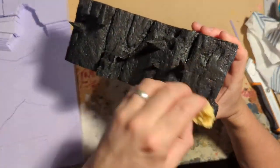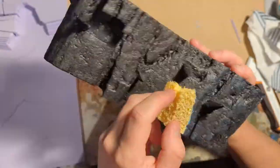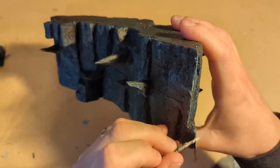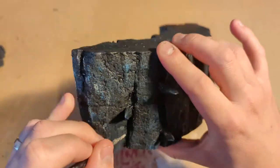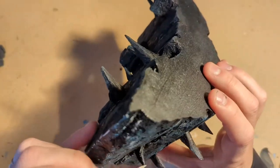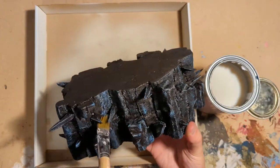Whilst that was setting I dry brushed some blue onto the main structures, to represent the snow and ice reflecting back up onto the black obsidian-like material. I then added white to the very edges of the areas where the light might catch, being careful to think about it coming in from the front of the cavern and from the top where the roof had collapsed. I used some lacquer to give it the shiny wet look that we see in the show.